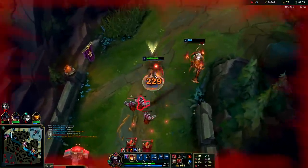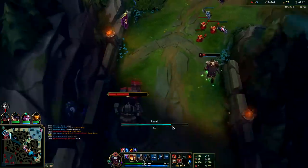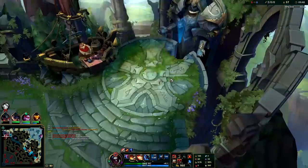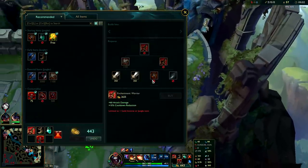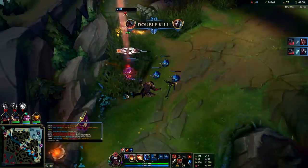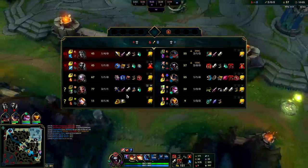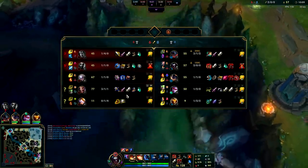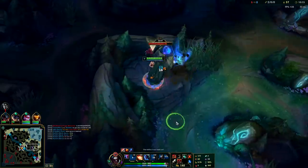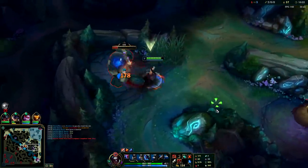I would have really wished Aatrox had done a little bit more there. What happened was I said 'let me tank' — I could easily take first aggro with Ignite, tank three or four shots, and then on the last one that would kill me I can ult Darius to dodge it. I'm going to let Aatrox die there — I couldn't save him anyway. I was half health so I left thinking we were both going to die, and then he somehow kills both of them.